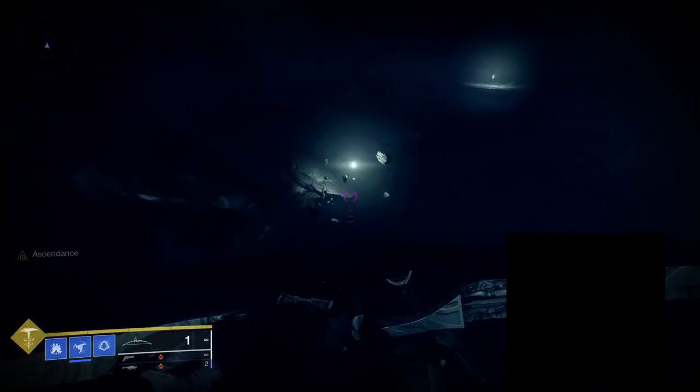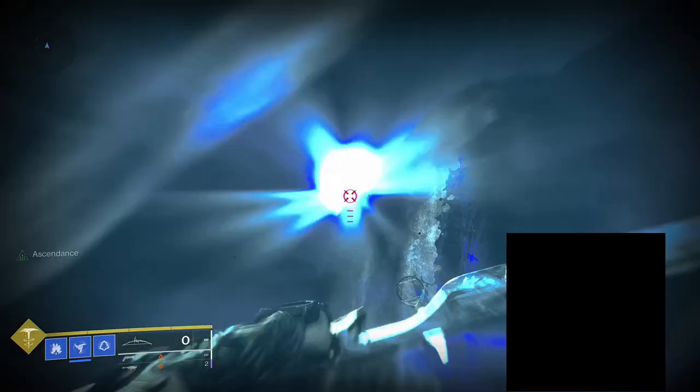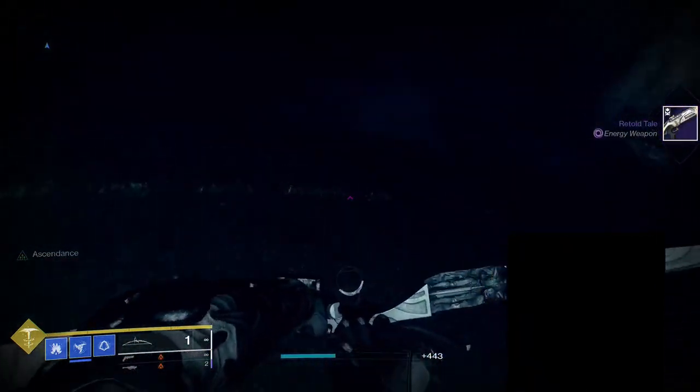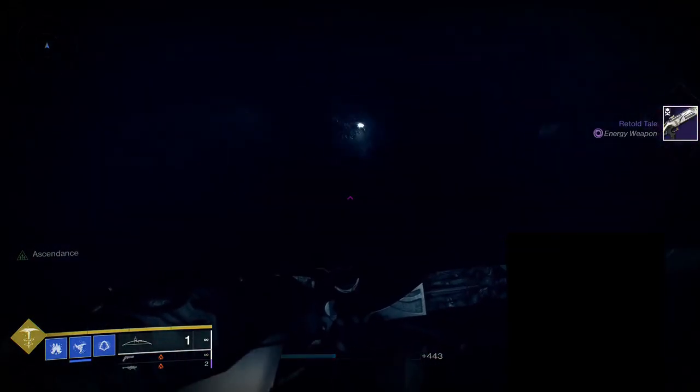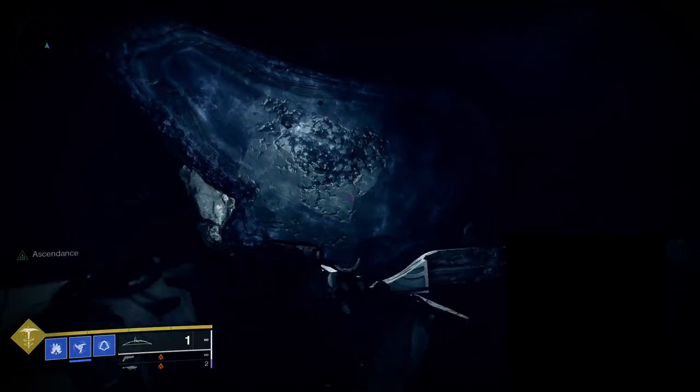The first egg — as you can see — once you get here, it's to the right and then up that sort of cliff side. Make sure you shoot that and then you can continue following Toland down.